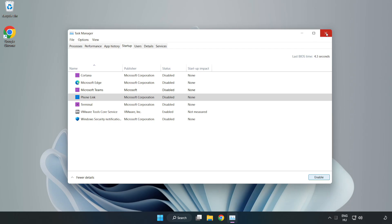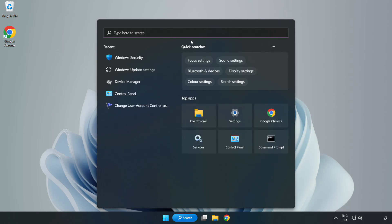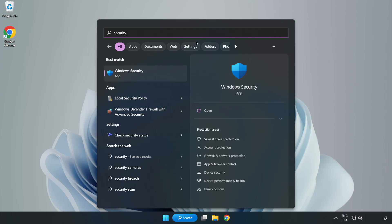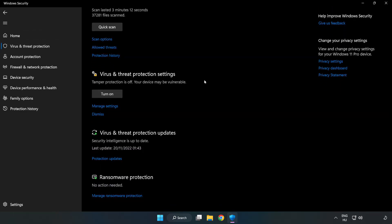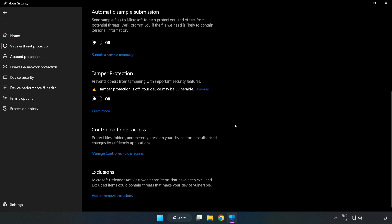Close window. Click search bar and type security. Open Windows Security. Click virus and threat protection. Scroll down and click manage settings.